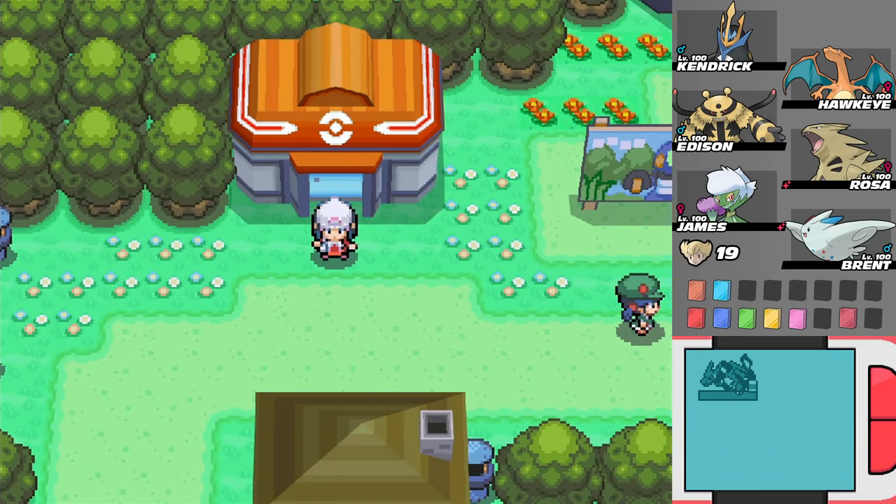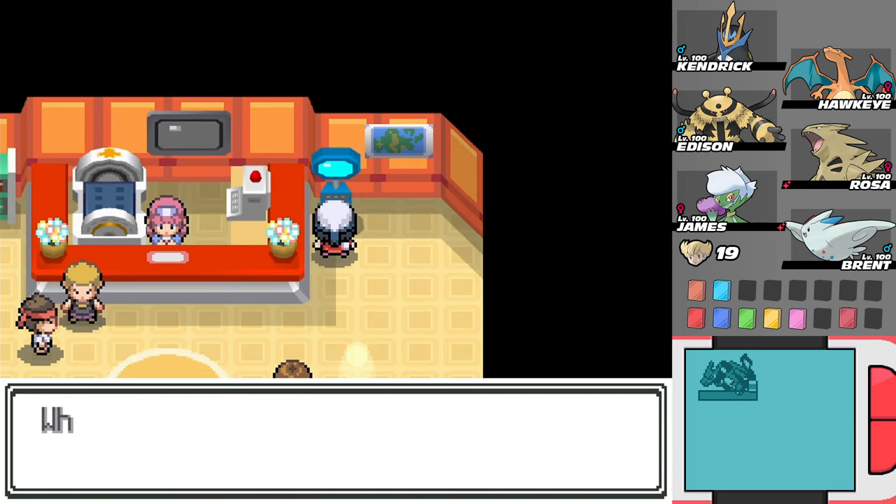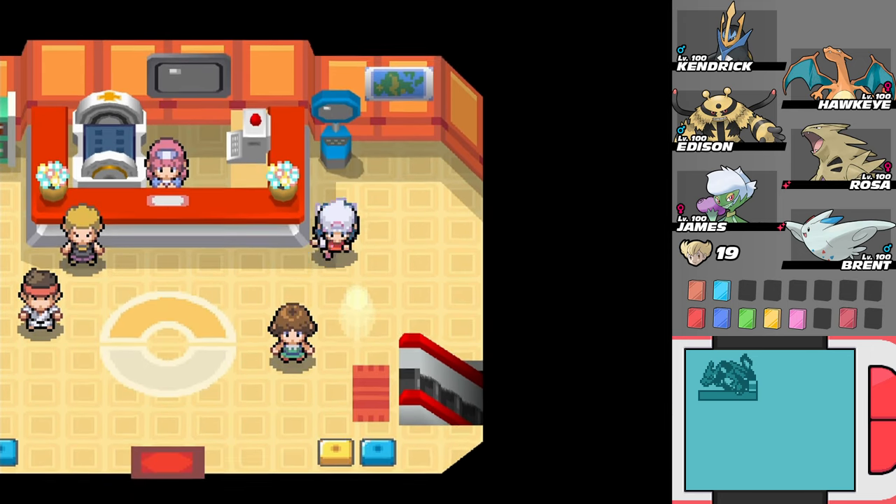So with all of those beat, we have half of them now, but we needed to train a couple of Pokemon between this episode and last episode so that we had some other types available. So let's start by finding out where the next one we're going to go to is, and then fly there.